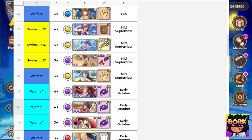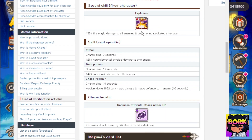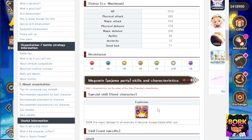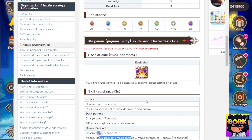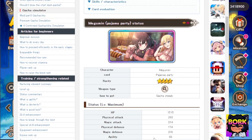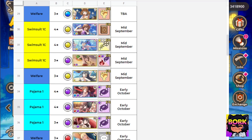Looking at Megumin in her pajama version — she still has explosions as her skills, dealing dark damage and magic defense down. If you want a dark version of Megumin, this is one to pull for. Just note that her ultimate is still going to be explosion and she's still going to incapacitate herself. Maybe you want a pajama skin of Megumin, then you could go for this banner as well.